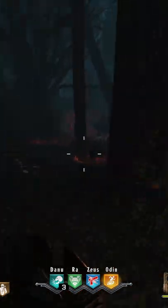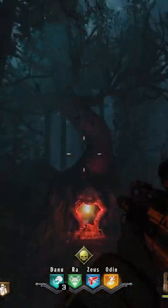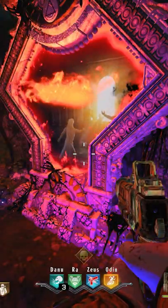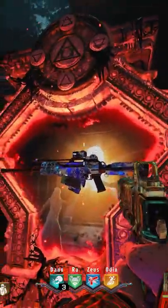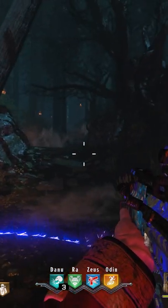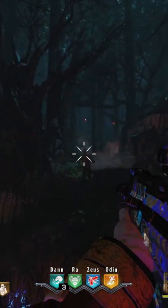Did you know that there is actually a way to tell which area the perk machine you need is located in? That's right, no more guessing which area the perk machine is in and spending unneeded points. You can actually know immediately by taking a look at certain archways inside of the mansion that indicate where the machine is.